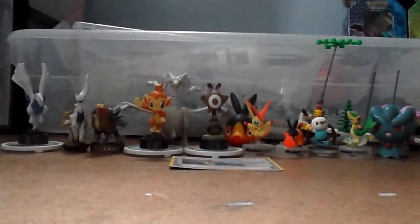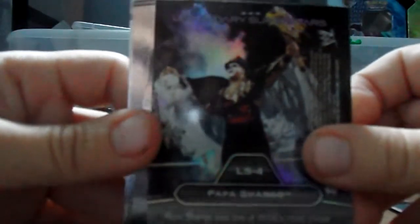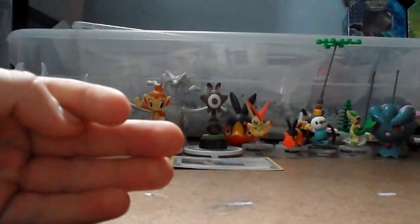They're all like silver and shiny. So we got Tyson Kidd — I already have this one — Skip Sheffield, Goldust, and Papa Shango. Regular Papa Shango, One-Man Gang, and then a little checklist thing. So I only have one of them, luckily.